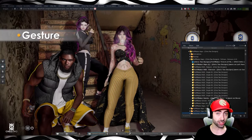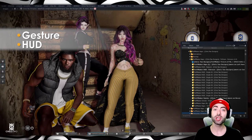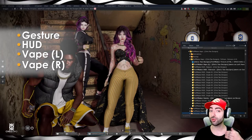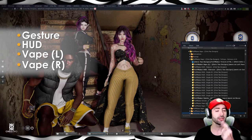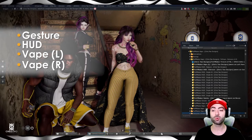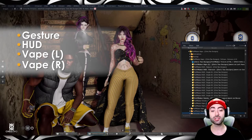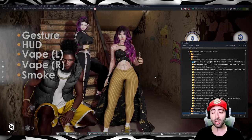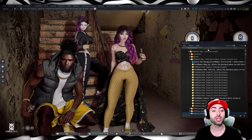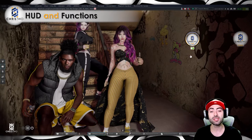Inside the folder you're going to receive: a gesture that you need to activate, a HUD that you need to attach, two vapes — you select either the right one or the left one, and use only one. In this example with Chris2Uwu, I'm wearing the left one. I'm also wearing the smoke that comes inside the folder. With those items selected, we can go to the HUD.